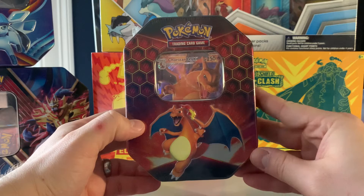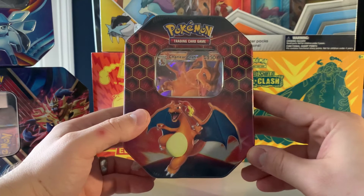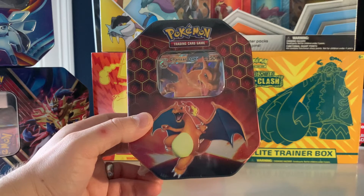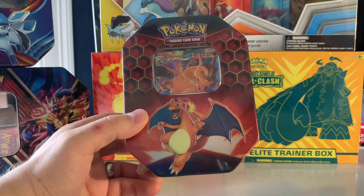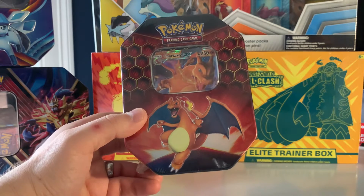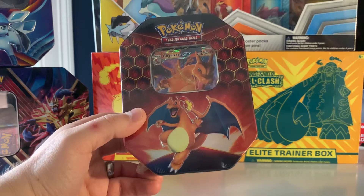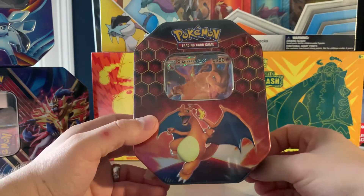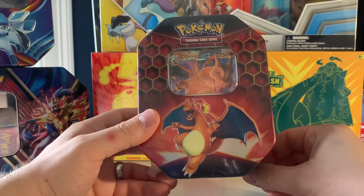I ended up getting two of these, but one of them I'm saving for a buddy of mine because he wasn't lucky enough to get his order to go through. He was able to get the Raichu one, which I was not. So we're going to do a little trade and I'll open up that Raichu one. Not sure when, because I haven't seen this particular friend due to COVID in almost a year. We talk almost daily, but I don't feel like shipping it. So next time I see him, we'll do our little exchange — Raichu for Charizard — and then I'll be able to open that one. But until then, I'm going to keep his safe and sound in my lair.